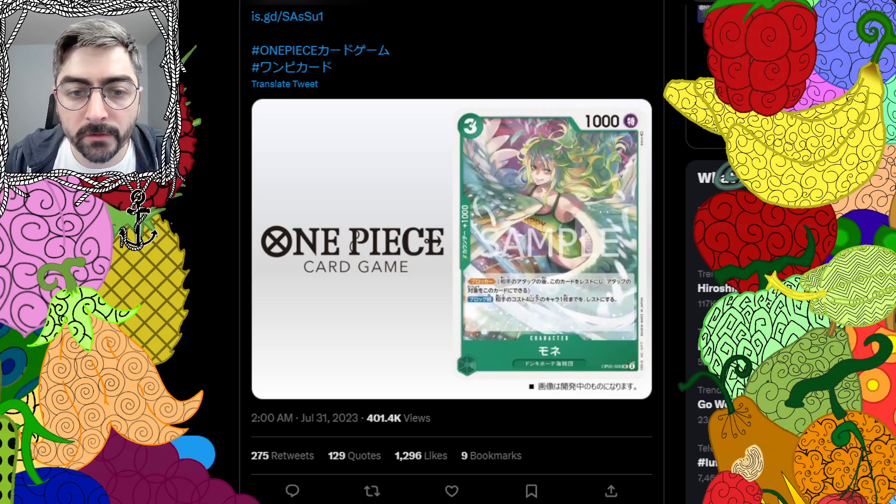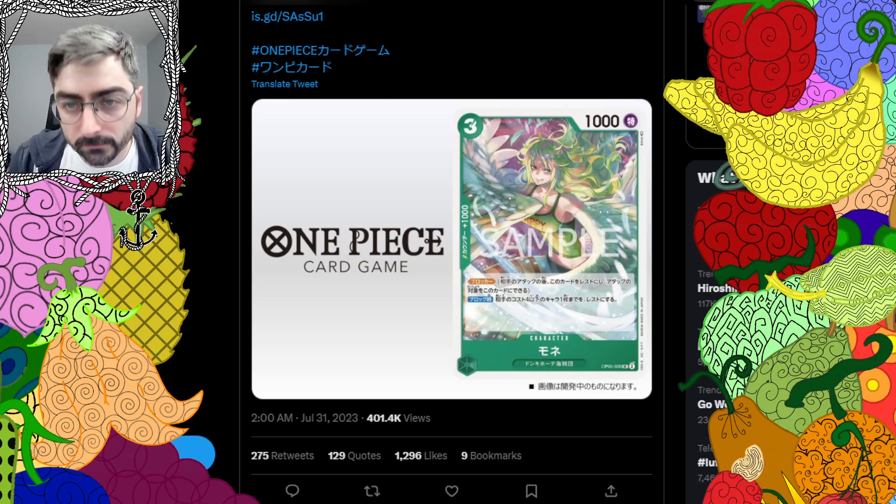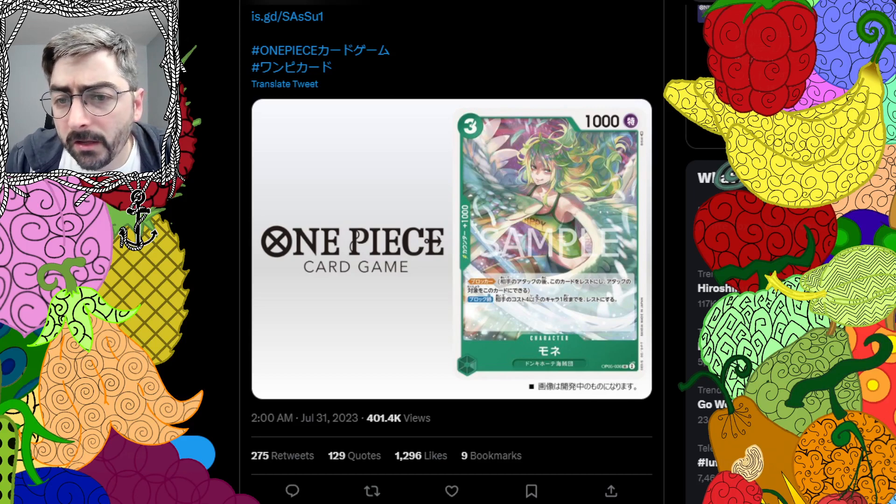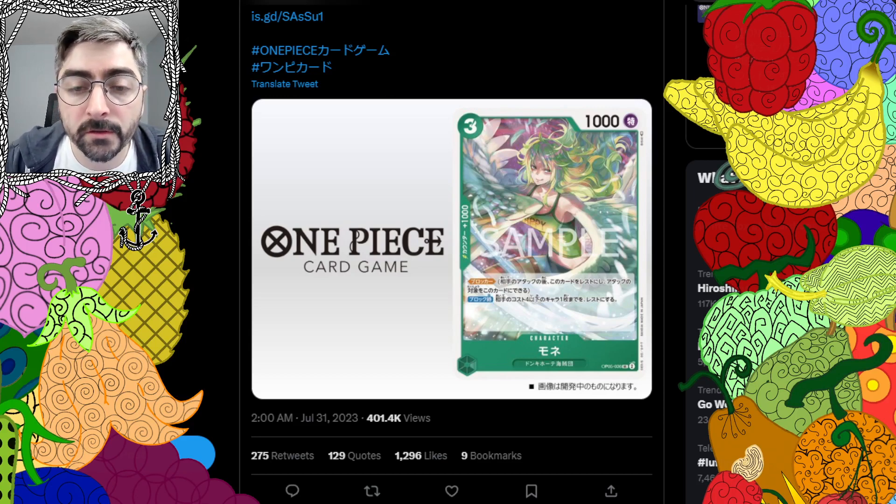Moving on to our first green card: Monet, green character, 3 cost, 1k power, Don Quixote Pirates, 1k counter. Blocker — on block, rest up to one of your opponent's characters with a cost of 4 or less. We've seen effects like this before, I believe with film Uta. This is a possibility to stop 2 attacks, and 4 or less is a pretty good range. I think this card is good. I can't wait to see how green-purple Doflamingo gets rebuilt after this, because they're getting a lot of great support in this set. I really want to see a more Don Quixote family-based deck.